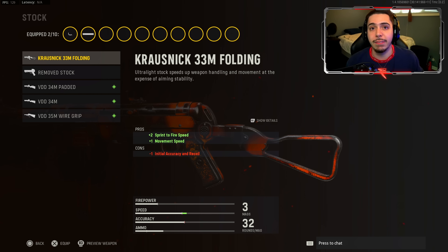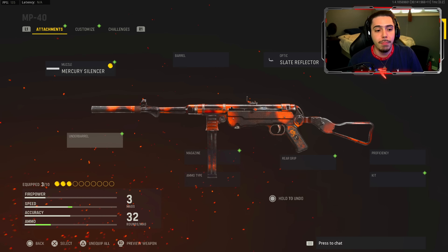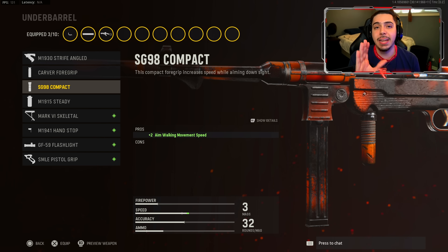For my stock, I went with the very first one. We get plus two sprint-to-fire speed, which means my weapon cuts up quicker after sprinting. I'm a very aggressive player so I need that. We also get plus one movement speed so you run around quicker. I'm very aggressive — I want to be quick and fast on my feet.